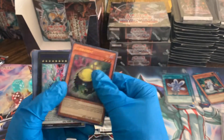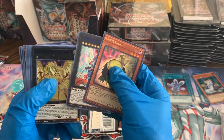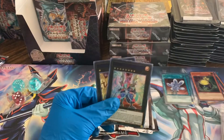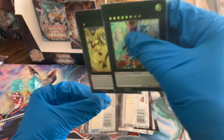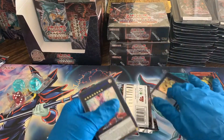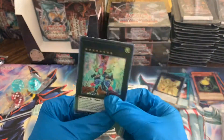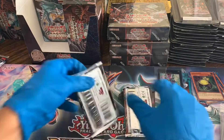Curbondit, Galaxy Eyes Cipher Dragon blue art, and a Number 100 Numeron Dragon blue art — so I think those are both pretty good pulls. We're going to sleeve those. I'm not sure, but I think I remember seeing these on the higher value end of the set, so we're going to sleeve those up — nice, let's keep going here.